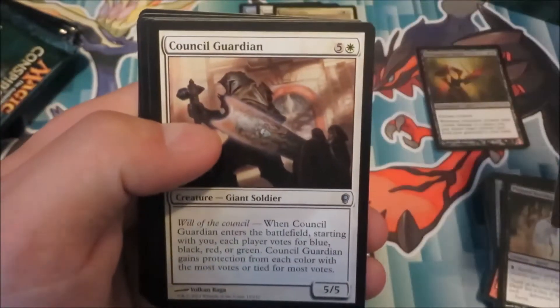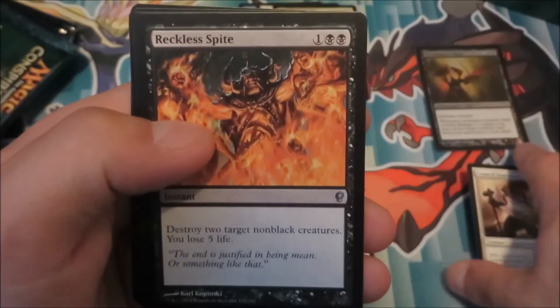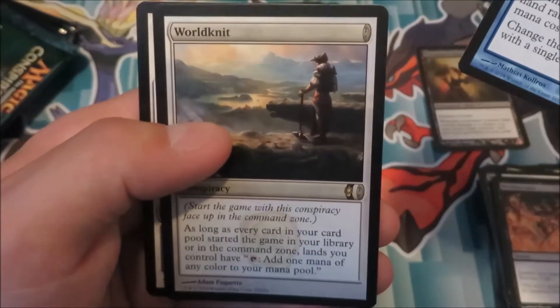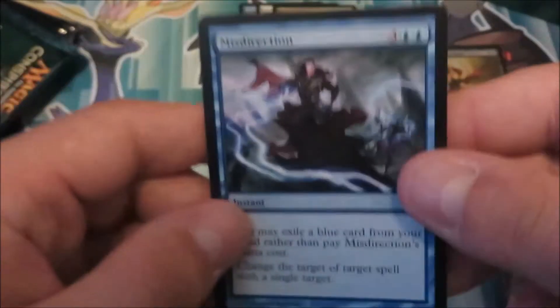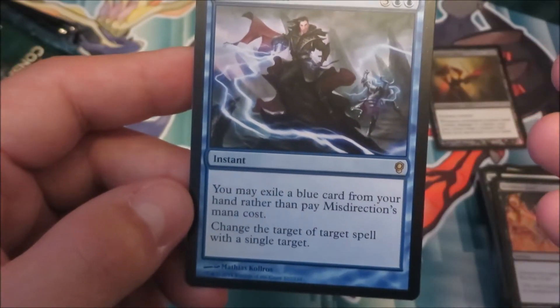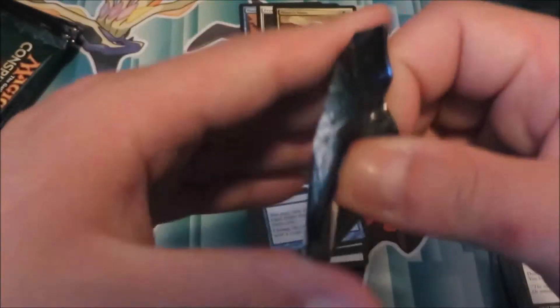We got another Woodvine Elemental, Council Guardian — that's the first one I have — Reckless Spite, I love that card. And we got Misdirection! And World Knit. All the good cards are in a row. So Misdirection is a 5-cost instant — you may exile a blue card instead of paying its cost, counter target spell with a single target. Great card. Luckily it wasn't turned into a mythic.